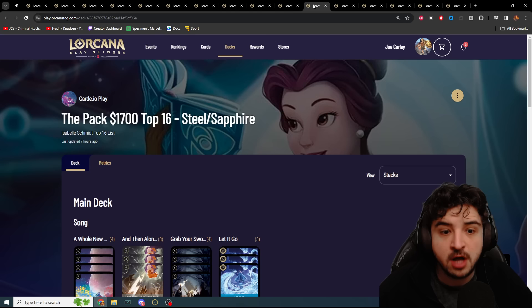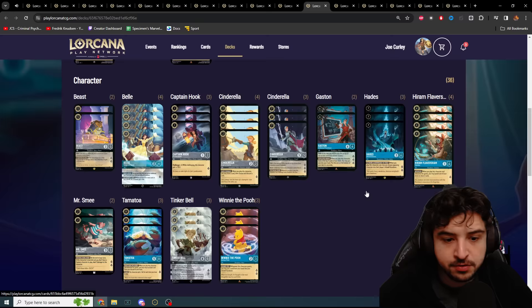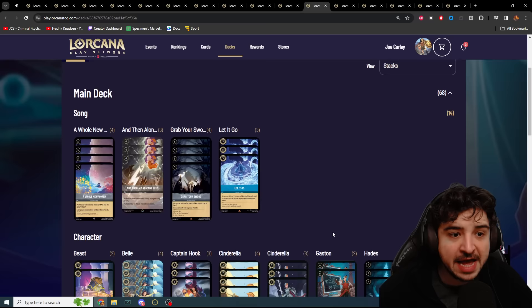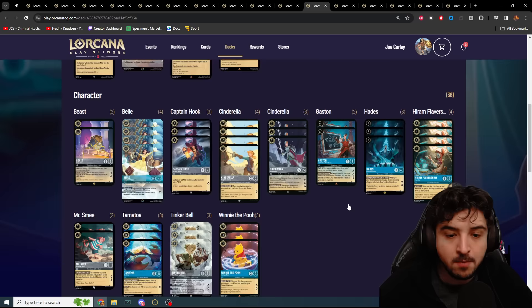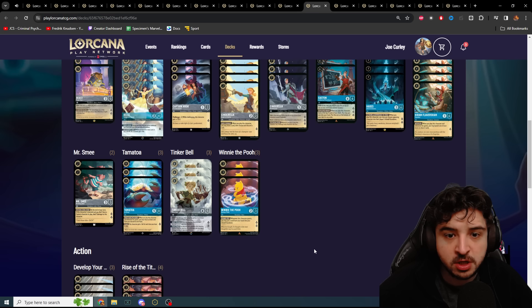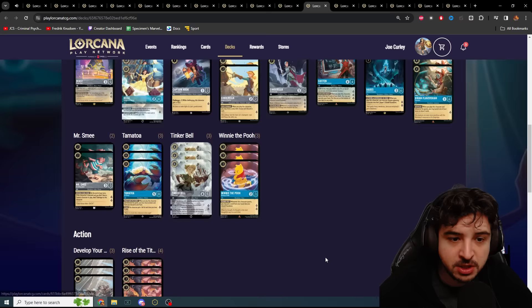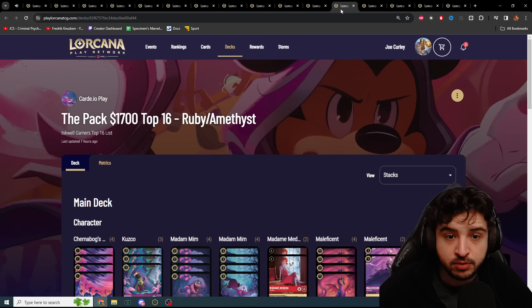Up next, a Sapphire Steel deck with three Let It Goes — that's a lot. Four Bells in this one, Beast, Cinderella, only two Gastons, three Hades, three Tinkerbells, three Tamatoas, two Smees, Winnie the Pooh, four Rise of the Titans, three Lucky Dimes. These are decks really teched to deal with Ruby Sapphire — if you can beat Ruby Sapphire with Sapphire Steel, your matchups are so clean. Winnie the Pooh isn't often seen because it doesn't give you instant ramp — you play it on turn three but on turn four you can only play four ink, whereas Mickey Mouse on three lets you play Cogsworth on four. Interestingly, this deck isn't playing Cogsworth at all, probably because it's aimed more at winning the Ruby Sapphire matchup rather than the mirror.